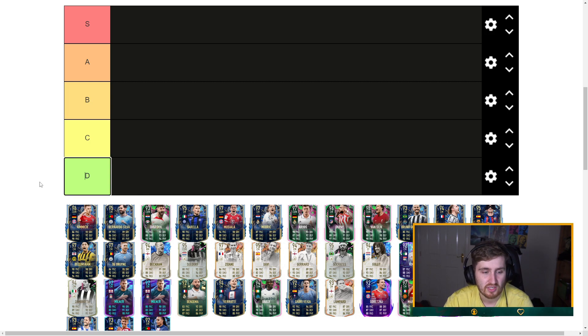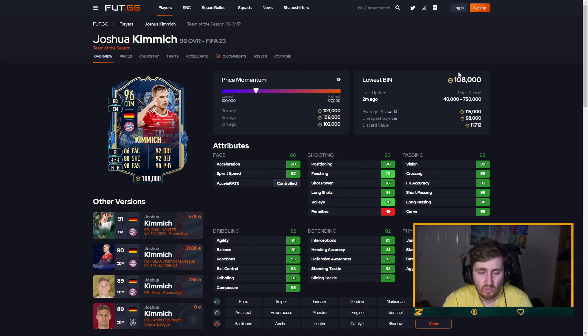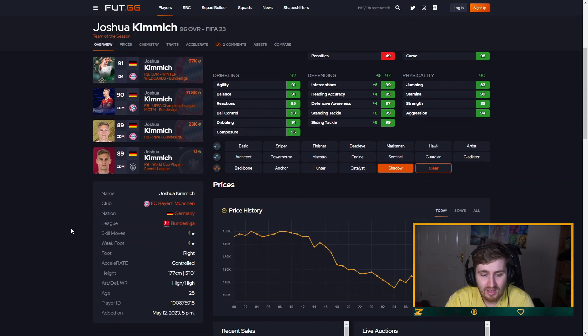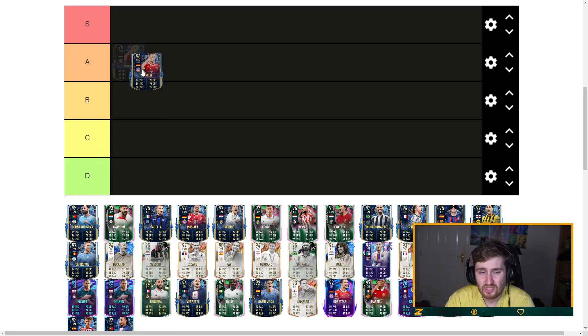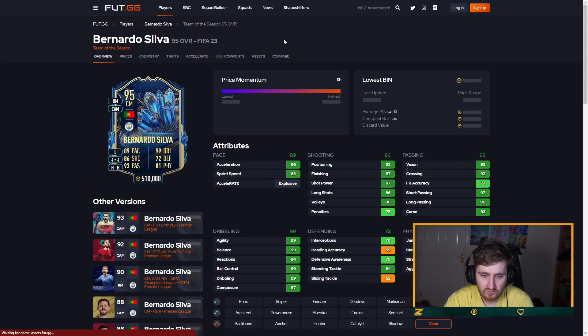Kimmich is in my team right now. I think he's very good, though prices are pretty all over the place. Kimmich's not the quickest, but he's a pretty decent shot — not the best physical, he doesn't feel insane physically in game because he's small, but he's sure in the tackle. Elite defending, great on the ball, great passing, four-four skills. I'm going to have Kimmich as an A tier player.